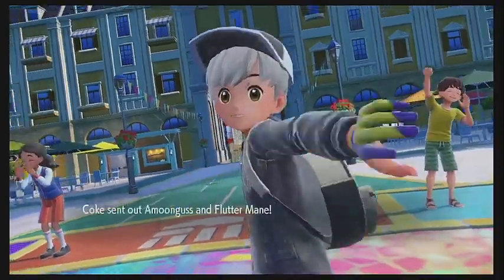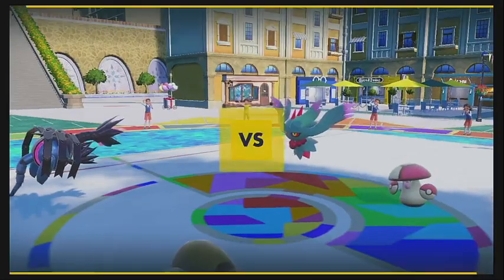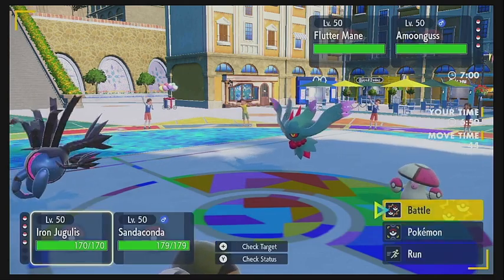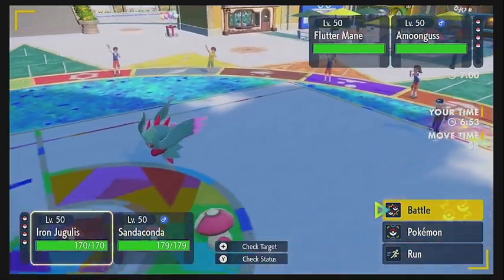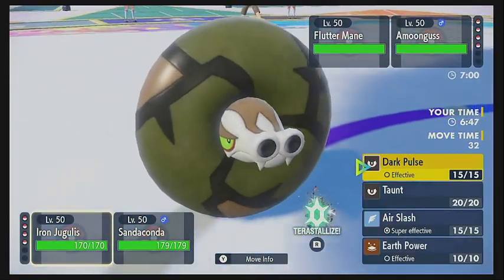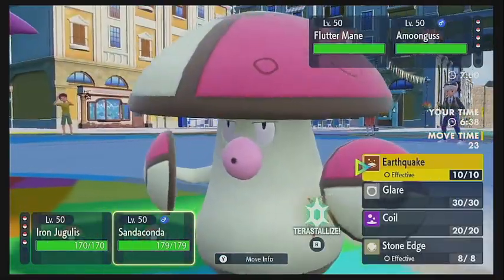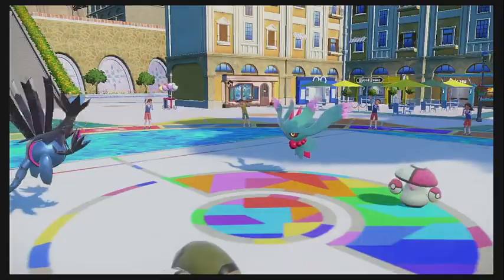He's going to lead with the Amoonguss and the Fluttermane as we lead with the Iron Jugulus and the Sandaconda. Fluttermane is going to go ahead and pop a booster energy to increase its special attack, so that's obviously bad news. The strategy typically with these things is the Amoonguss usually goes for a rage powder, which is bad news. So we're going to go for an Air Slash on the Amoonguss and an Earthquake with the Sandaconda, to try to get some big damage off early.